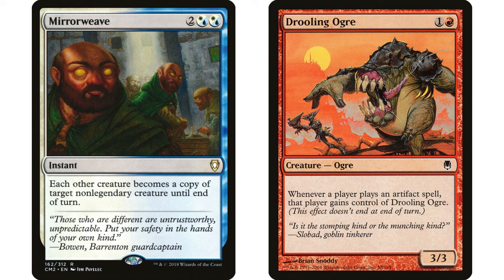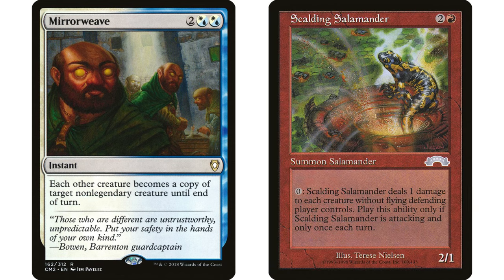One favorite is Drooling Ogre — you turn everyone else's creatures into a Drooling Ogre. Drooling Ogre says whenever a player casts an artifact spell, that player gains control of it. So you have your Drooling Ogre in play, change everyone's creatures into Drooling Ogres, then cast an artifact spell. All those Drooling Ogres come under your control because they all have that ability. At end of turn they revert, but you've permanently gained control of every other creature in play.